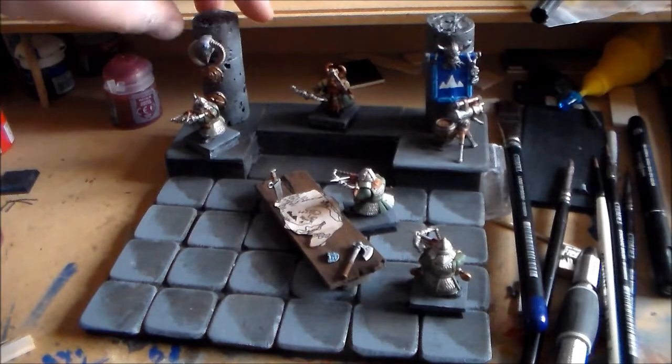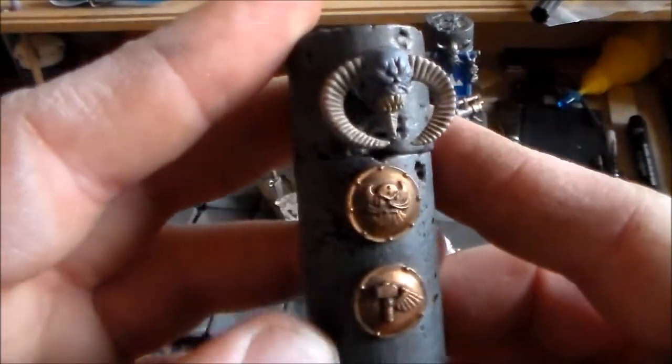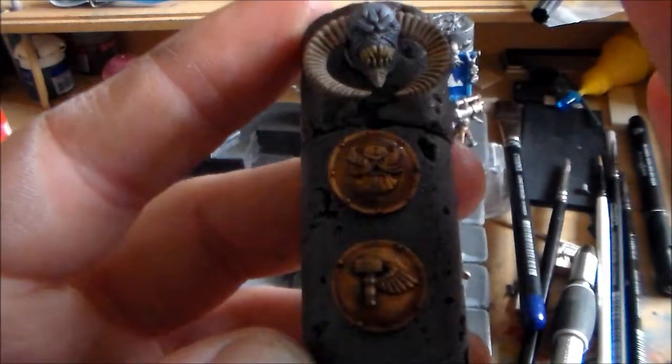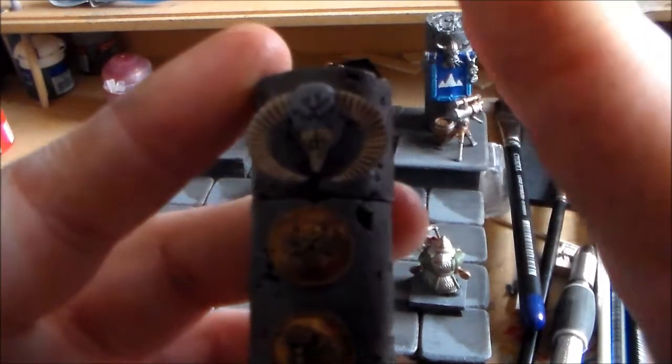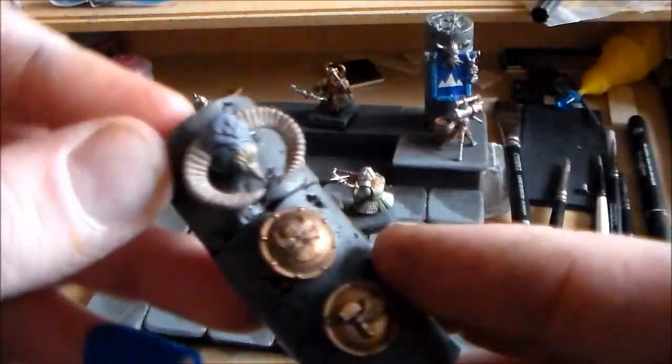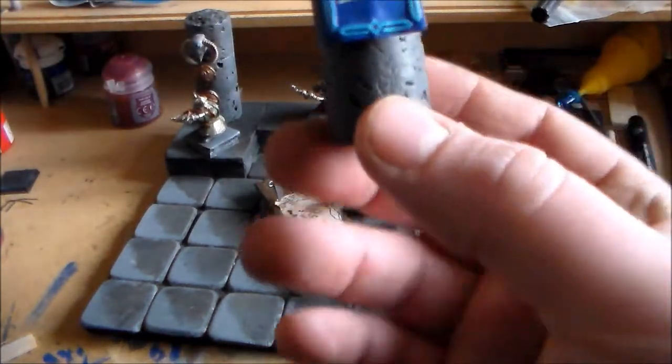I got all of the dwarfs done. From the last update, I got the two pillars finished — just today, well not this one but the other one. You have the bronze shields and the Demon Prince's head up there on it. I was happy with that and I just about got this finished today.